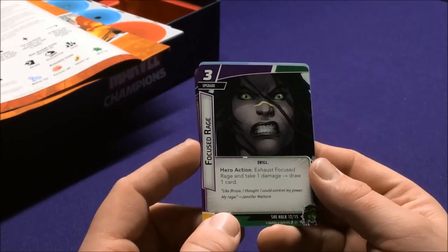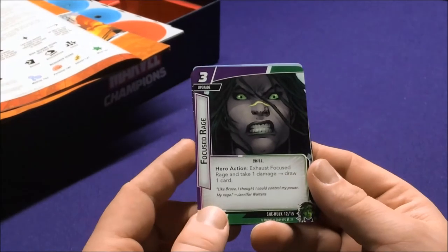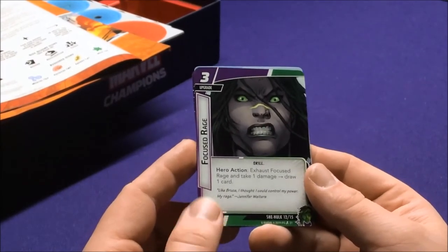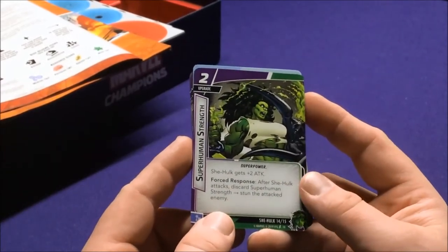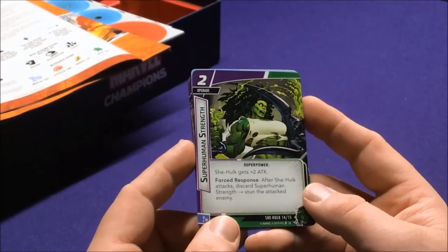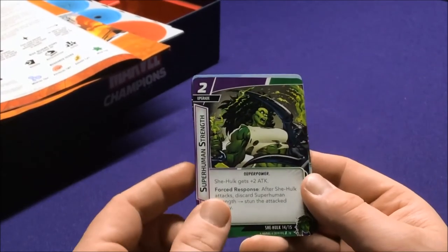Focus Rage: exhaust Focus Rage, take one damage, draw one card. That works well with Gamma Slam since she gets more damage dealt the more damage she has sustained. Superhuman Strength is a Superpower: she gets two attacks. Force Response — after She-Hulk attacks, discard Superhuman Strength and stun the attacked enemy.